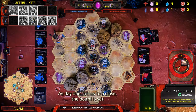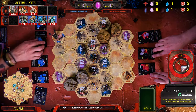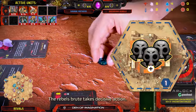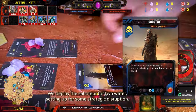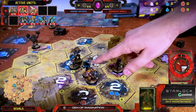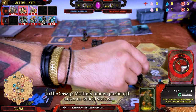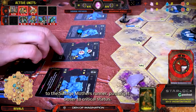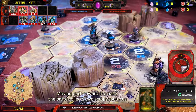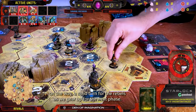As day one comes to a close, the board is set and both teams are gearing up for a heated contest. The Noon phase begins — the Rebels' Brute takes decisive action. We deploy the Saboteur for two water, setting up for some strategic disruption. The Brute then delivers a solid two points of damage to the Savage Mothers' Runner, pushing it closer to critical status. Moving back toward the base, the Brute collects two scrap resources on the way — a solid turn for the Rebels as we gear up for the next phase.